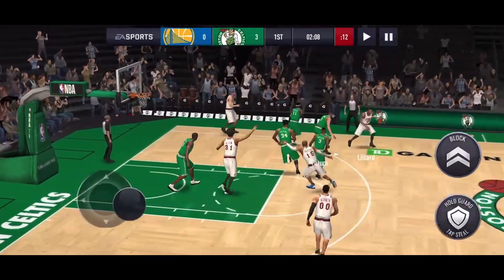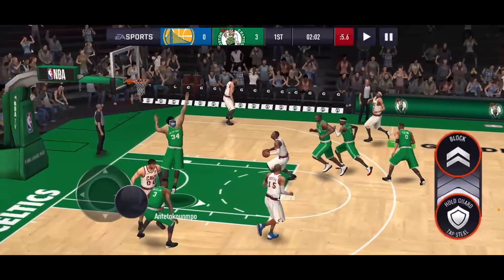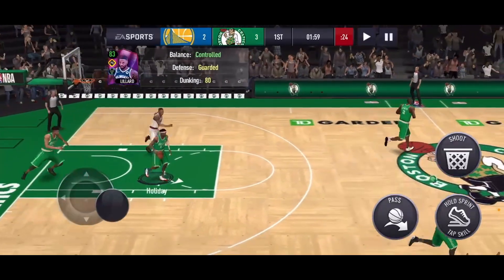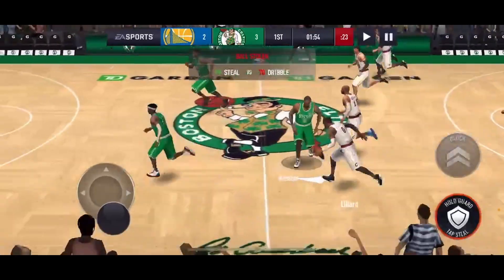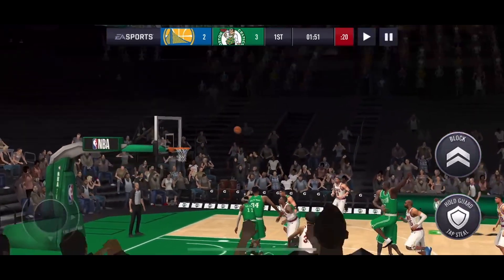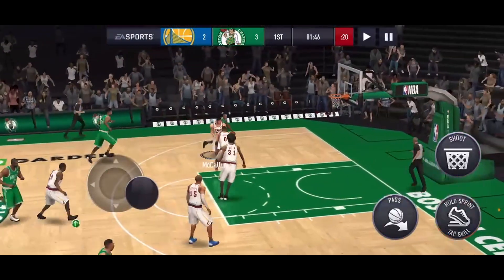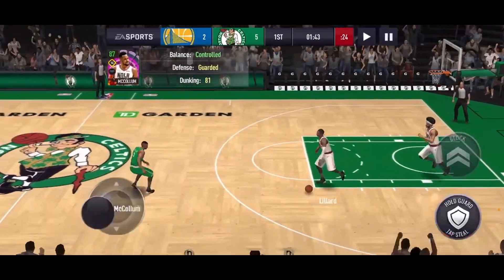We get that steal, but then Lillard gets free and makes that dunk — we jumped way too early to block it. CJ McCollum then gets the ball stolen. We get great defense by Giannis and the shot doesn't go in. We grab the board and take McCollum to the paint — CJ McCollum with a nice dunk right there. Beautiful dunk, not sure if he has a dunk package.